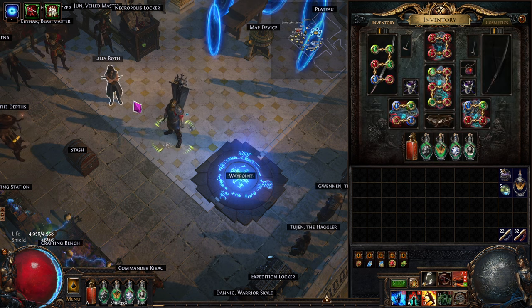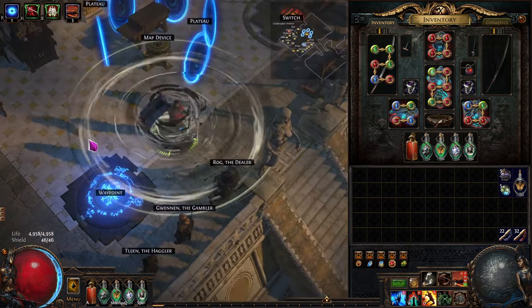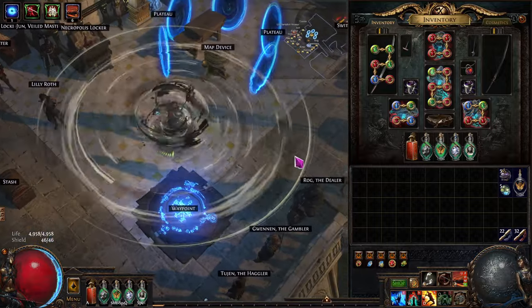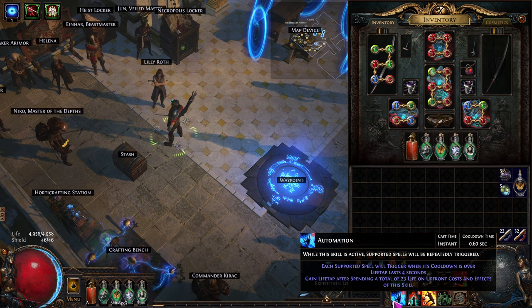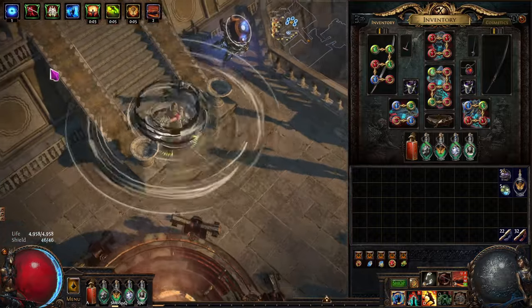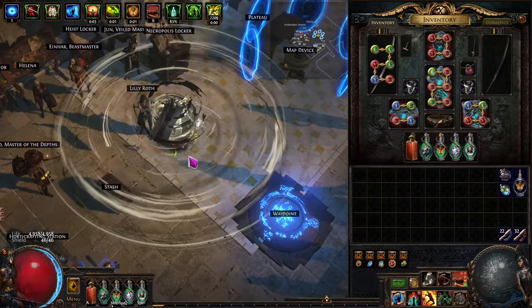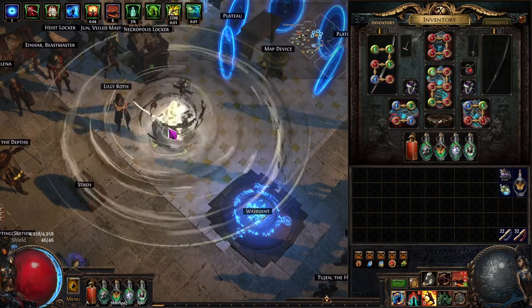The next one is the Quicksilver Flask. Movement speed is really important to me, especially with Cyclone of Tumult — it slows you down. When you hit the sixth rank of that, it's slowing you down quite a bit. But if I have all the other things on, with the quicksilver going, I'm running fast enough. Even if I'm doing the sixth rank I'm going fast enough, and if I'm slowing down it's usually because there's something I have to kill anyway — speed isn't a big issue there.